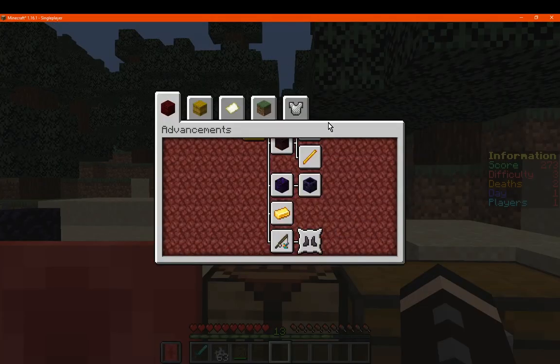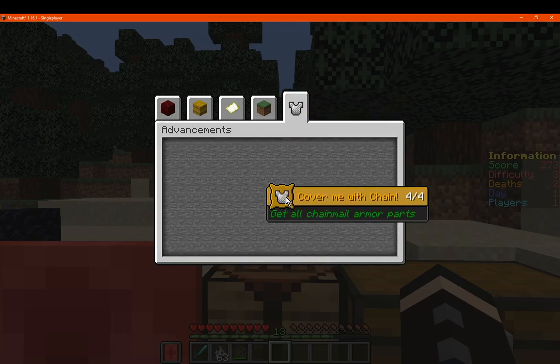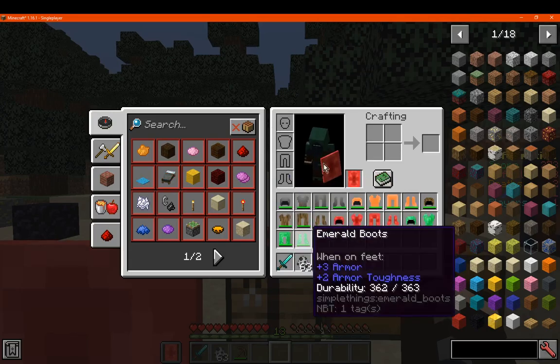We've got our advancement of course, we're just displaying it. And it will calculate obviously which ones you do and don't have.